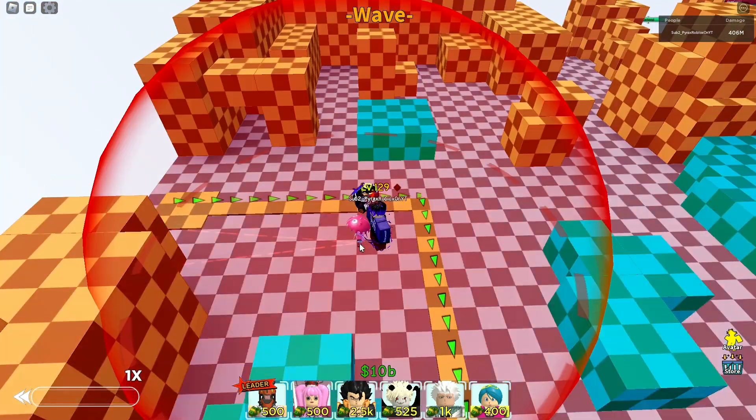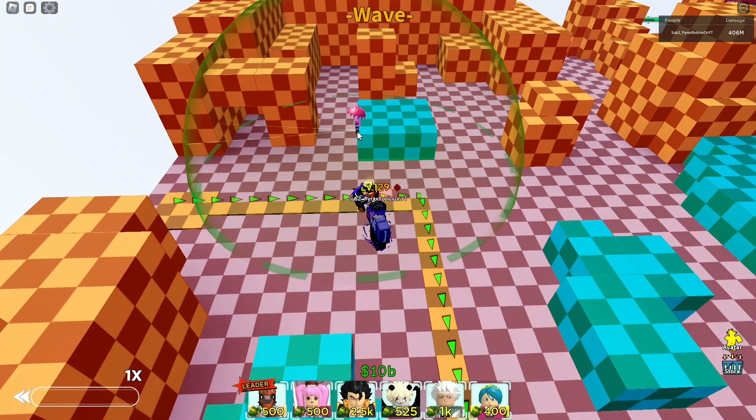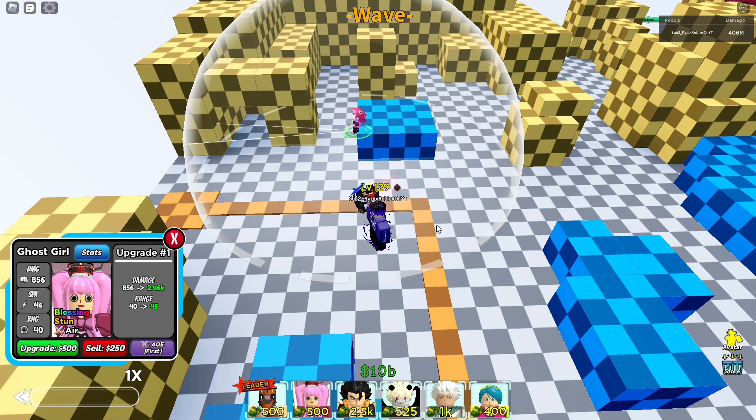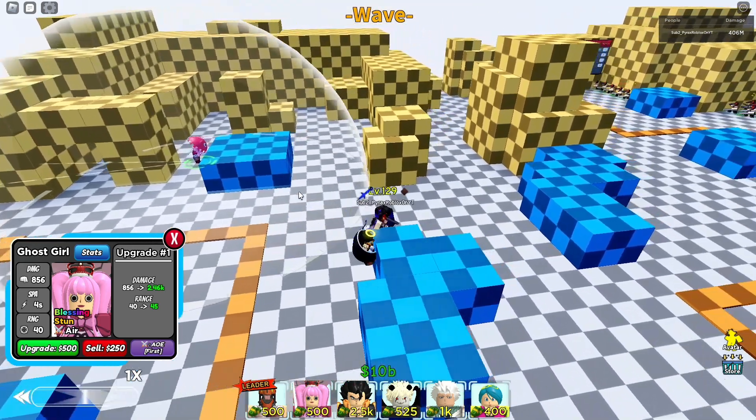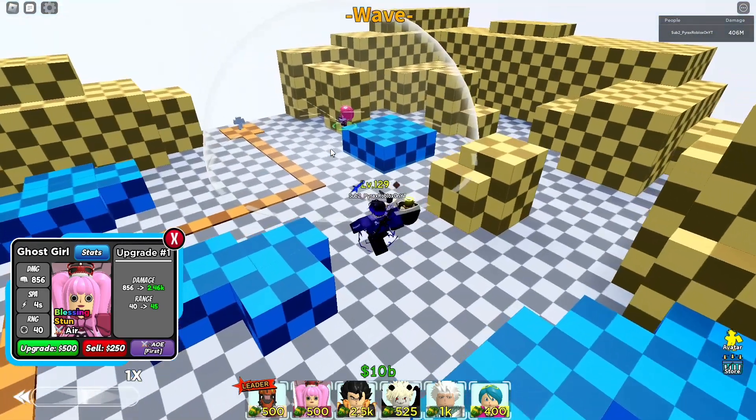What's up guys, Perix here back with another video. Today I'm going to showcase Perona. She's kind of an old unit — she's from the Halloween event and she's actually really valuable at 3800 value. She's 500 to place, 800 damage, and 40 range. Let's start to place her down.